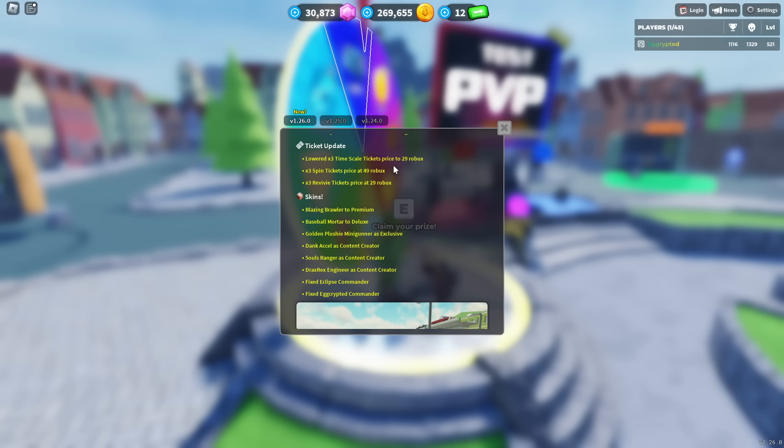They lowered the price of timescale tickets. Now it's only like 29 Robux for 3 of them, so it's like 10 Robux each — not that expensive anymore. I don't remember how much they used to be because I don't really use them.